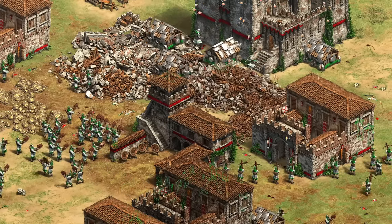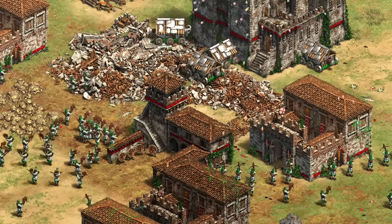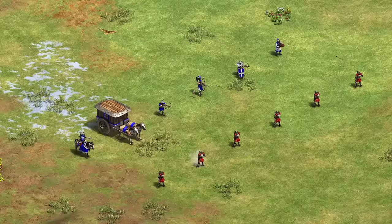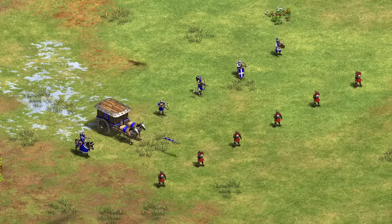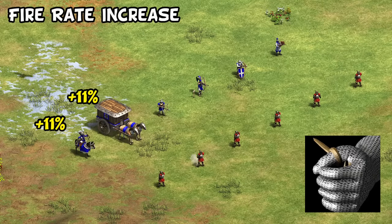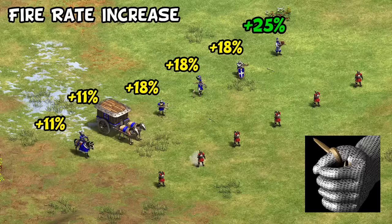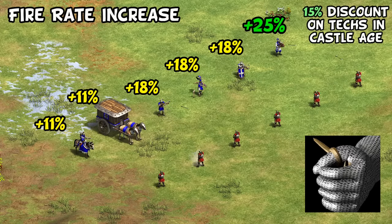Next up for the Chinese, their Chu Ko Nu is interesting for a whole bunch of reasons, with some unusual bonus damage behind the scenes and their quirky multiple projectiles. What you may not know about them though is they benefit the most out of any unit from Thumbring's fire rate boost. Generally archers have their attack rate increased by either 11% or 18% depending on the unit, whereas the Chu Ko Nu specifically has it set to improve attack speed by 25%. In addition to this disproportionate benefit, they also get a nice discount on that tech in Castle Age.